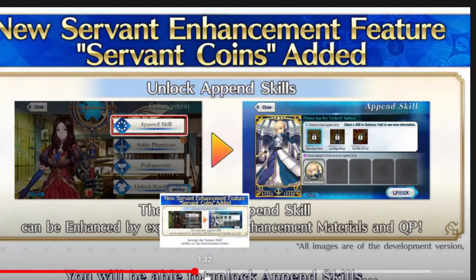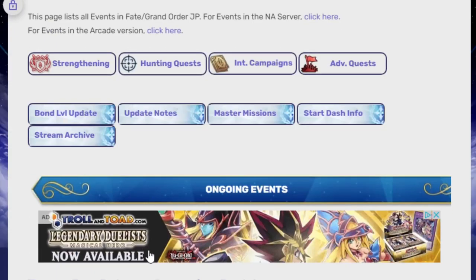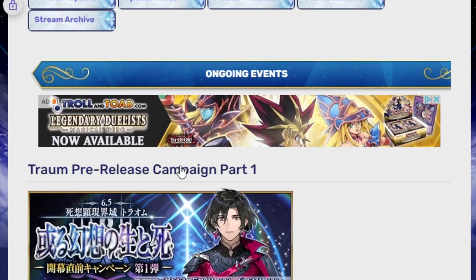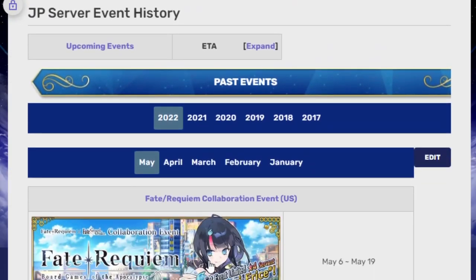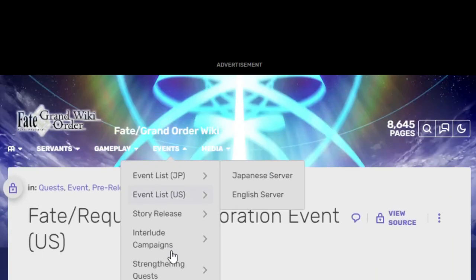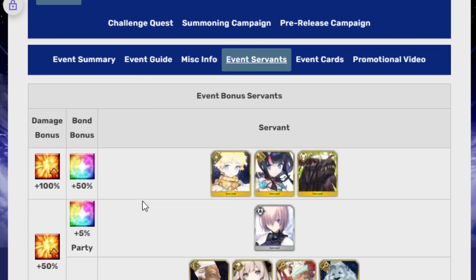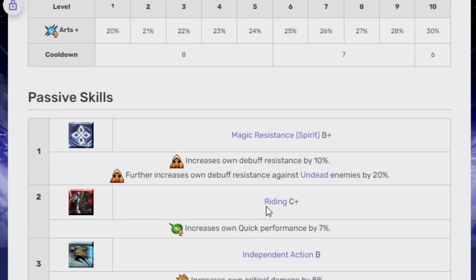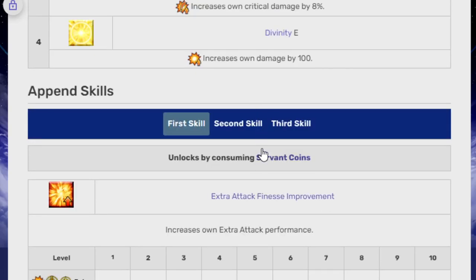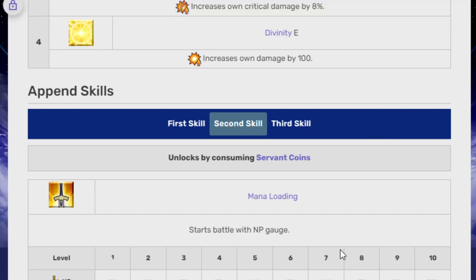Each Append Skill... the most important of all of them is — actually, let me look it up on the event list real quick. You can see my targeted ads at Troll and Toad because I've been looking at buying Yu-Gi-Oh cards. Let me look up Arash real quick, just because it's easier to show. These are Append Skills. Each is kind of different, but the most important one is this one — the second Append Skill, which is the Mana Loading.